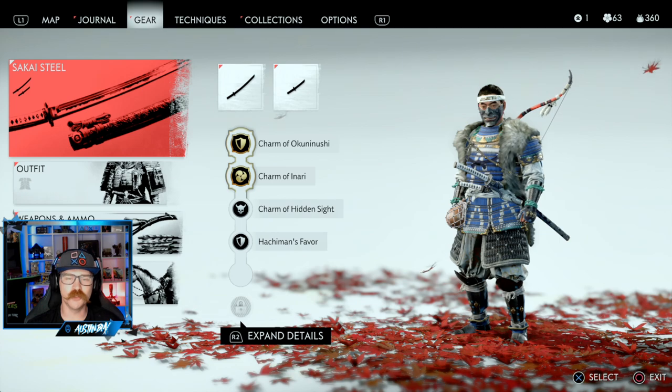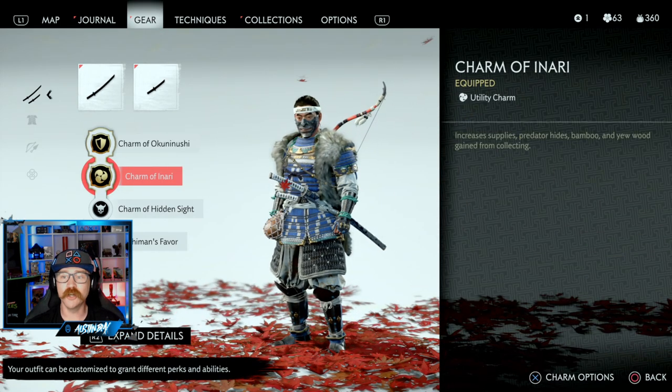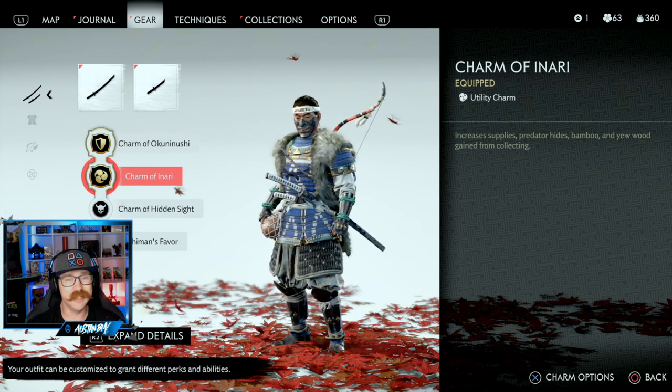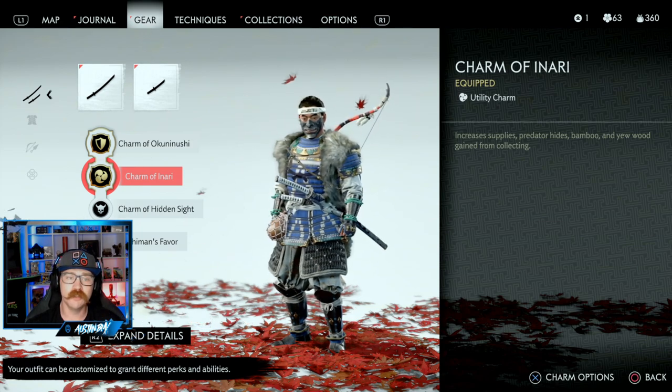Konnichiwa everyone, welcome back to Ghost of Tsushima. We are back talking about one of the specific charms we found while roaming around — it is the Charm of Erari. It's a utility charm that can be put in the first two slots of your charm satchel. It increases the supplies, predator hides, bamboo, and yew wood that you get when collecting, which is fantastic. Predator hides are used for a lot of things, and yew wood isn't around very much, so being able to gain more of it makes this charm fantastic.